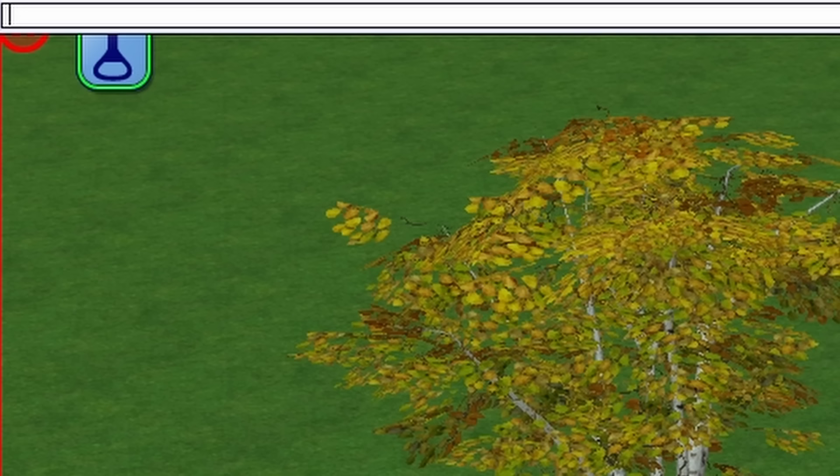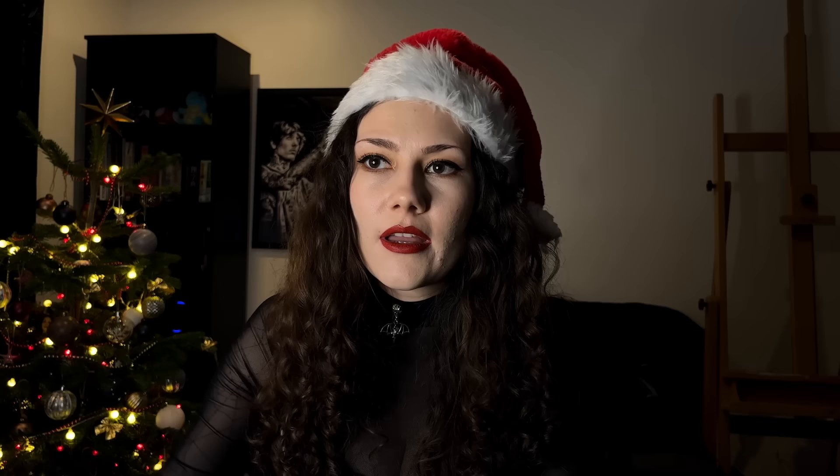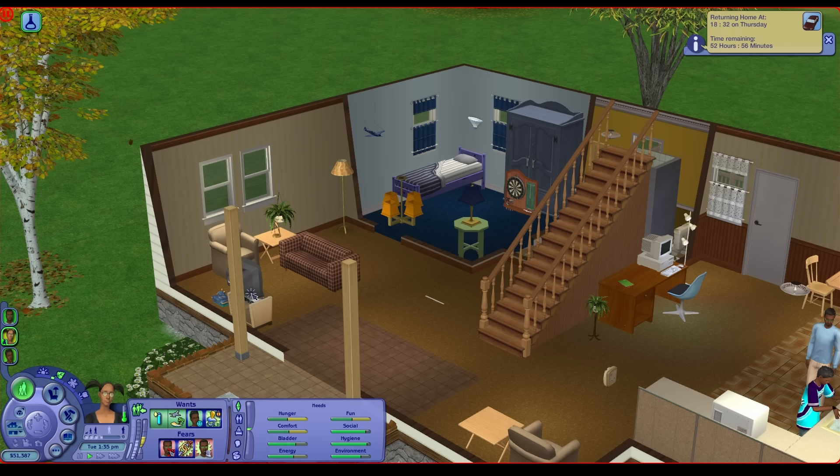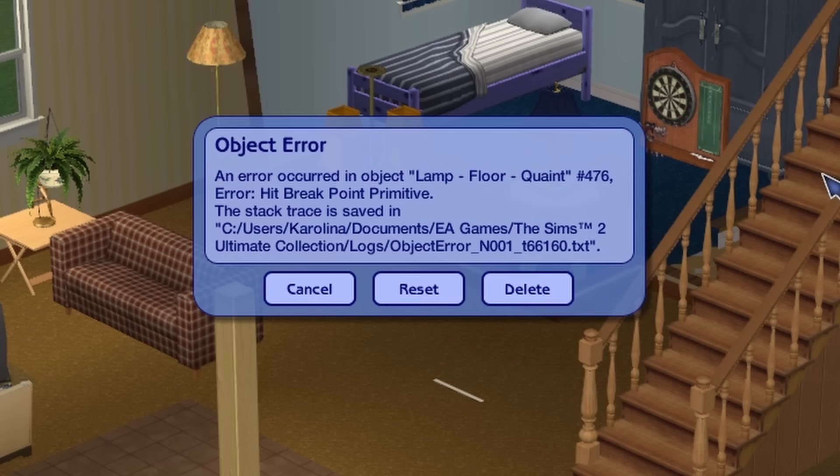How do we actually fix that problem? One of the first things that advanced players may want to try is using testing cheats — you type it in and then try to force error on the sim. When you have testing cheats enabled, you can shift-click on any object on the lot, even things that are not normally interactable, and click 'force error'. You get a dialogue with three options: Cancel doesn't do anything, Delete deletes the object, and Reset resets the object.